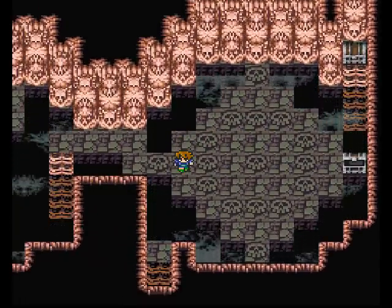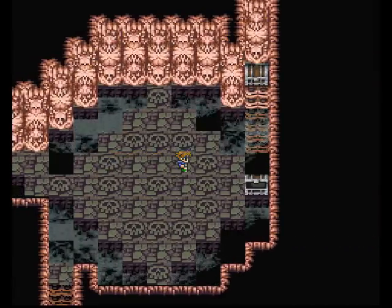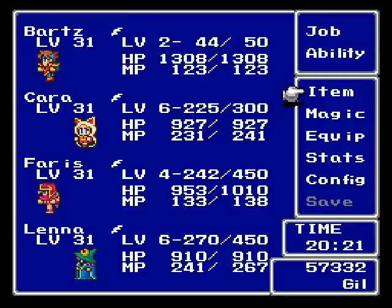Okay, so Carbuncle: up one, right four — one, two, three, four. Up two. There we go. Nice. So this is how we get Carbuncle.